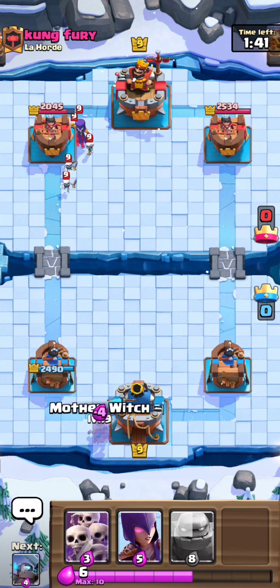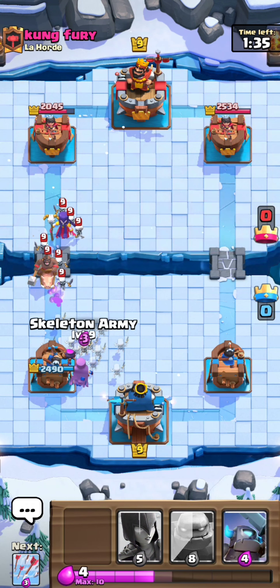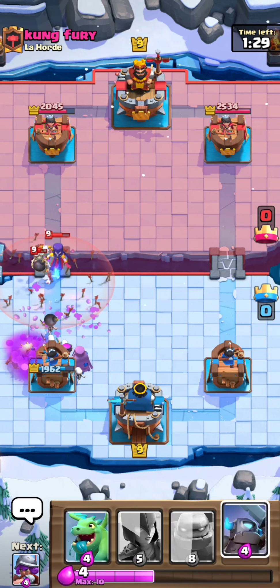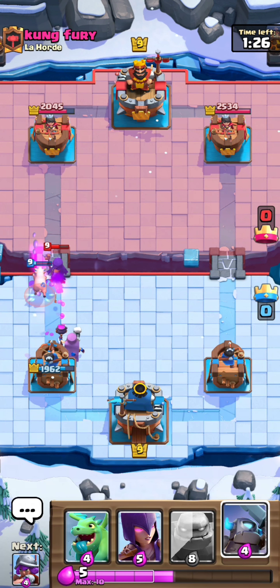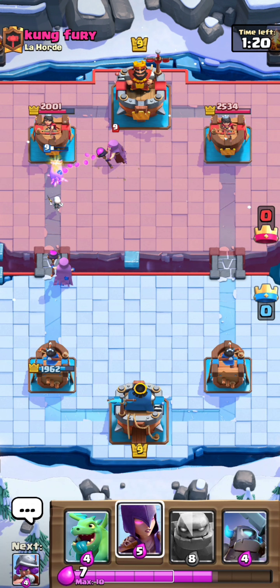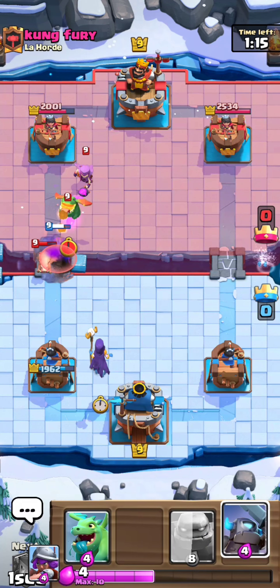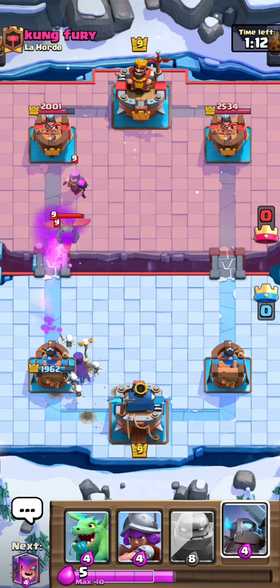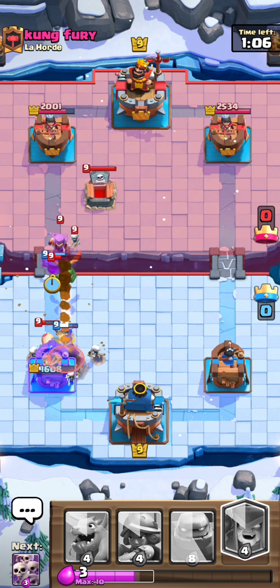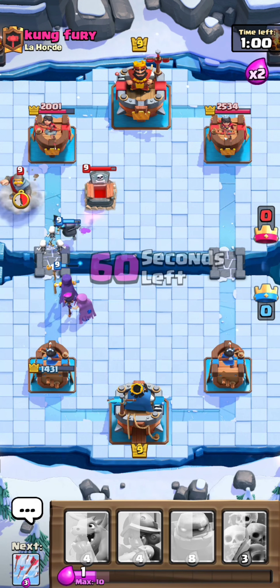Okay, we'll put a Mother Witch down just to turn the skeletons into pigs. We'll put them in there and add everything like the Witch — oh, I shouldn't have done that. The next thing I need to get is the pigs — oh man, oh man. I just put a Witch and then we'll put them in because I'm the Mother Witch.